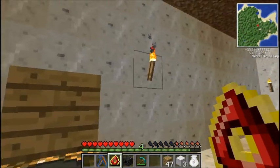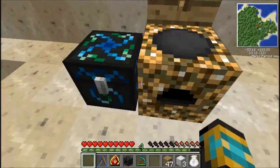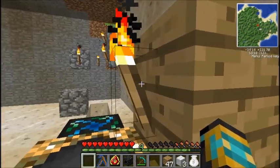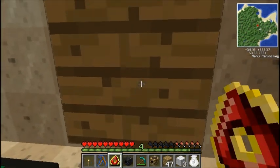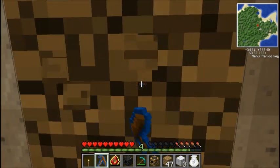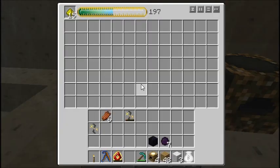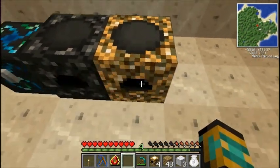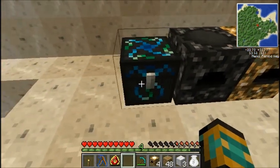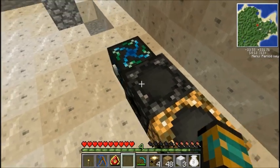We can also put an energy collector right next to it. Say we put in glowstone dust - see, we're starting to get EMC because this energy collector is pushing power into this energy condenser. Then we put our anti-matter relay right next to it and you can see we're still receiving power. Basically, you can connect energy collectors to anti-matter relays, and you can connect anti-matter relays to energy condensers. In the next episode, once I have enough stuff to build a whole bunch of these, I will demonstrate that fully.